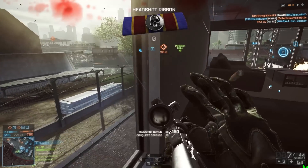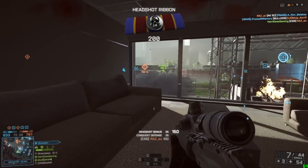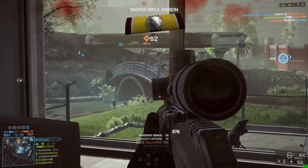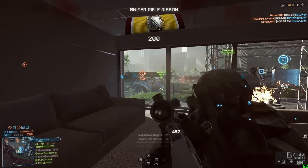It's the muzzle velocity. It's really low at 400 meters per second, and 300 while suppressed. When compared to other sniper rifles you can really see just how low it actually is.